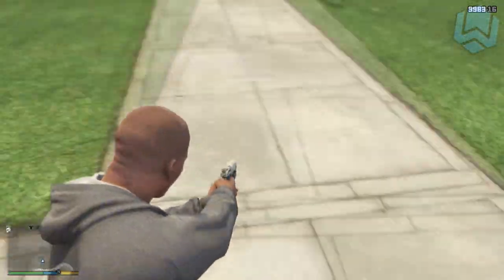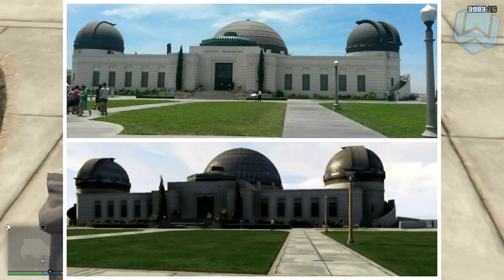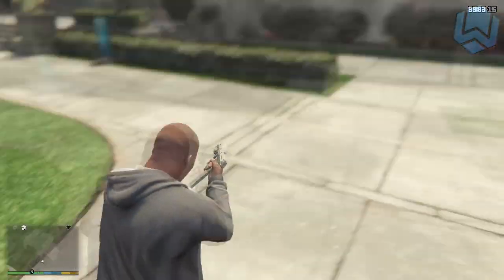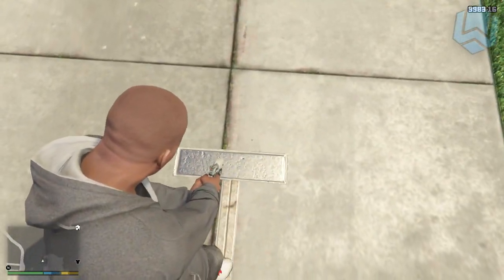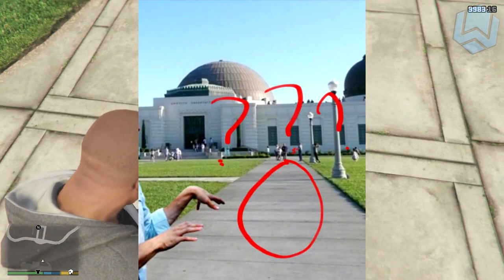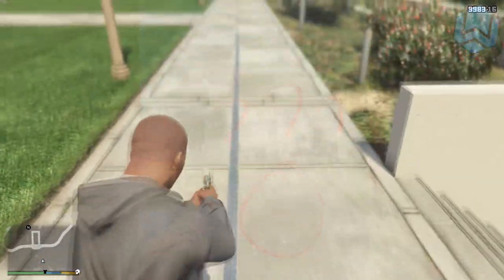Coming back to the observatory. Rockstar did a really good job making this Galileo Observatory in GTA V. But why does the game contain these strange lines on the ground? They are all over the place, have weird boxes, and they even change color. The thing is, these lines aren't even there in real life. So what the hell are these? Why did Rockstar add them?